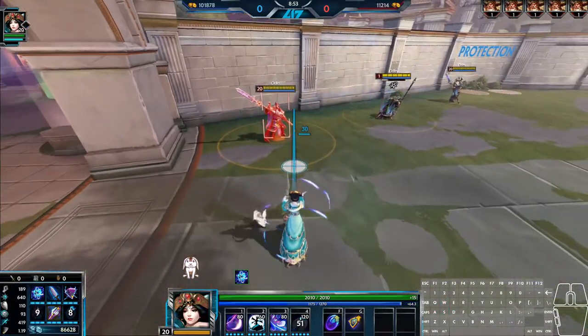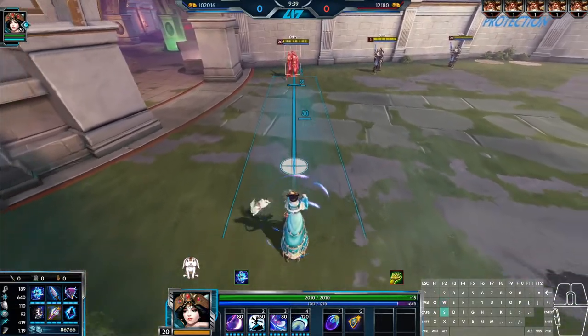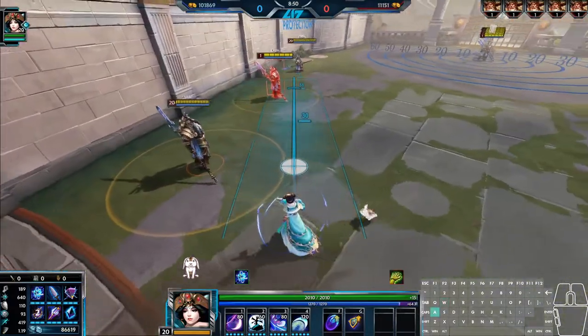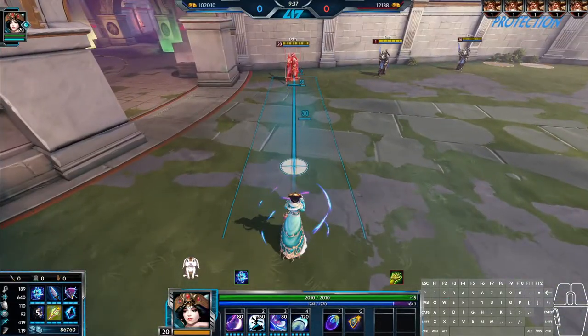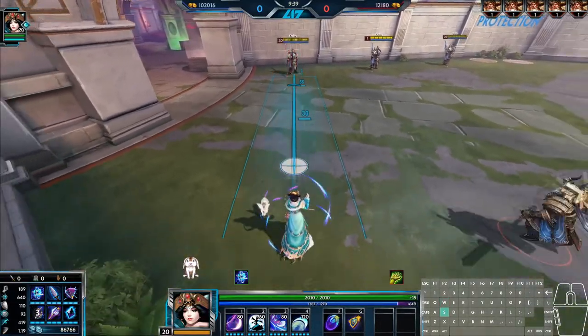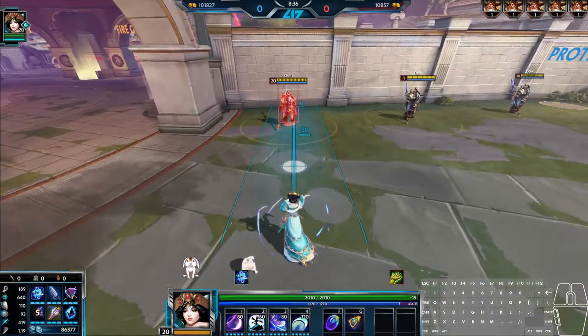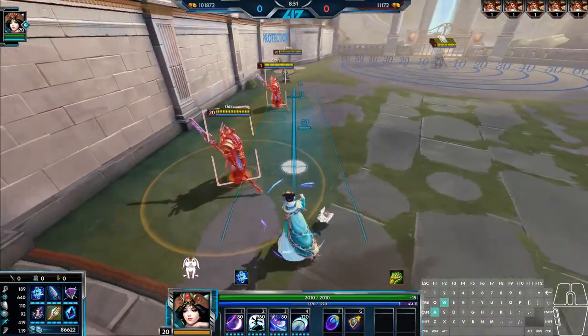This ability is absolutely massive for Chung-Gah's teamfight presence. She goes from an annoying poke and heal spammer to a powder keg in a teamfight if this ability lands on a key target or two. Just keep your passive movement speed while casting in mind, since it can give you a bit of extra range — and vice versa if you're backpedaling. While still lower damage-wise than other mages, it still packs a big punch and naturally sets you up perfectly for your first and third ability right afterwards for a high-damaging combo.